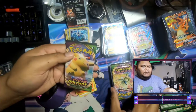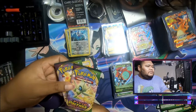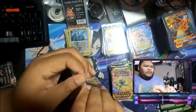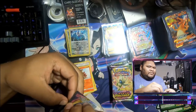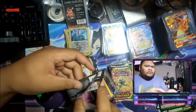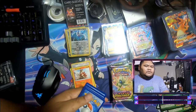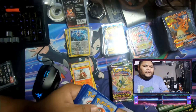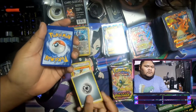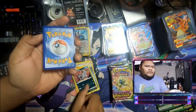Yeah, my mom bought this — well I pre-ordered it and she picked it up after work. Let's go with the fat chew. We're almost done with this set, we're about 88% complete. We do need the full arts, and that's about it. We already got the fat chew — we got two of them. And then we got some Alakazams, Pachirisu.